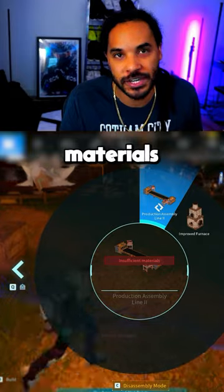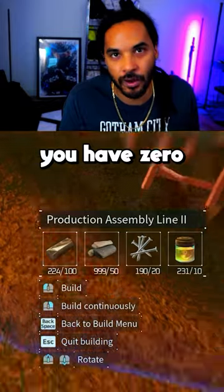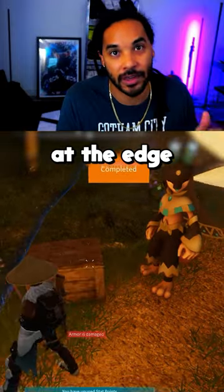Notice how you have all of the materials to build whatever you want while within your base, but if you take a few steps back, you have zero of the materials unless they're in your inventory right now. Now build any sort of storage unit right here at the edge of your base.